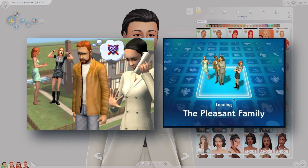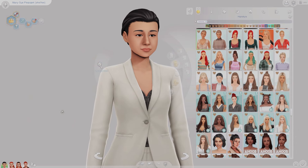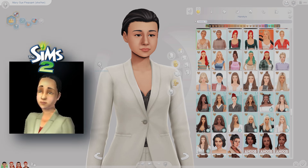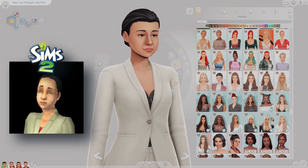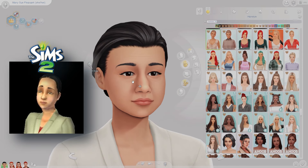The very first Sim in the Pleasant family is Mary-Sue — this is Mom. She is married to Daniel Pleasant. In The Sims 2, Mary-Sue is the daughter of Herb and Coral Oldie. She was actually adopted; there's kind of the thought that perhaps they tried for a baby and were unable to conceive. In The Sims 2 she had black hair and brown eyes, which is exactly what I tried to emulate here as well. She was a Gemini.